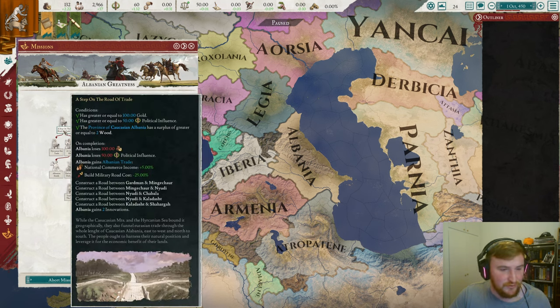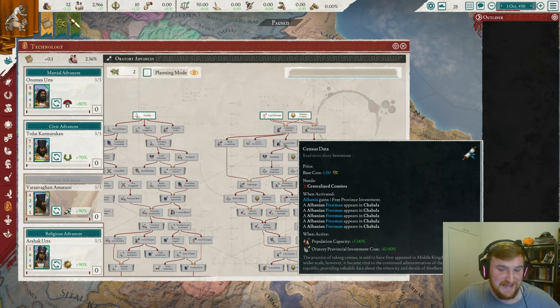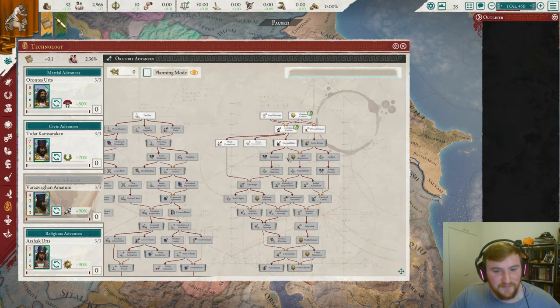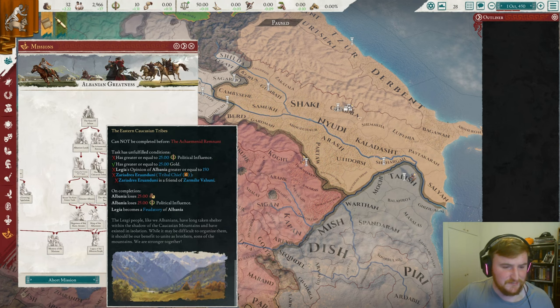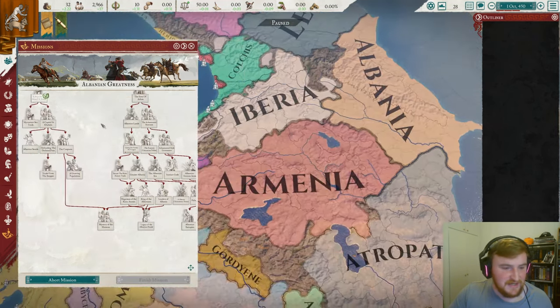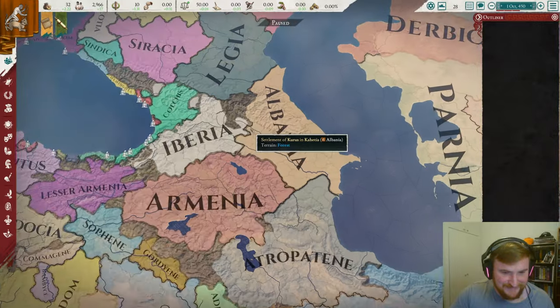Let's take this mission first: A Step on the Road of Trade. We lose 100 gold and 50 influence, but we get commerce income, military roads, and two innovations, as well as a bit of a road in our land. In terms of innovations, honestly I think we're just going to go for census data initially — it'll be ages before we get that third innovation. Those extra freemen are going to be extra meat in the army. The mission tree gives you roads, population, and sets you on the road for centralization, but yeah, we're not doing any of that unfortunately.